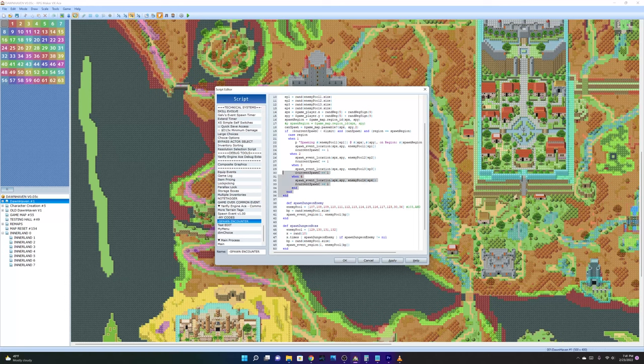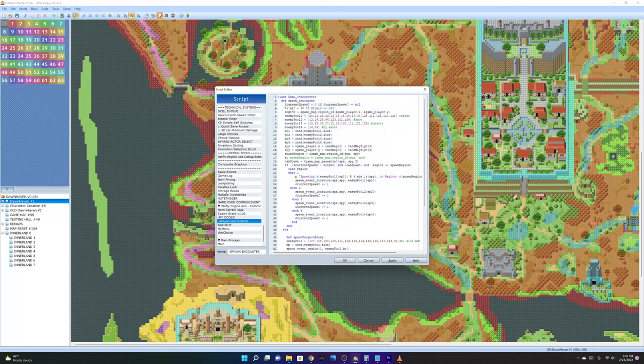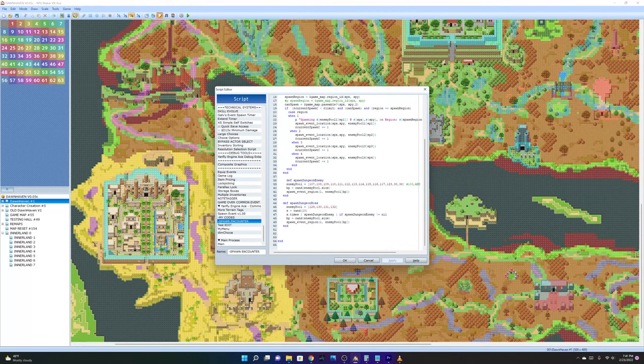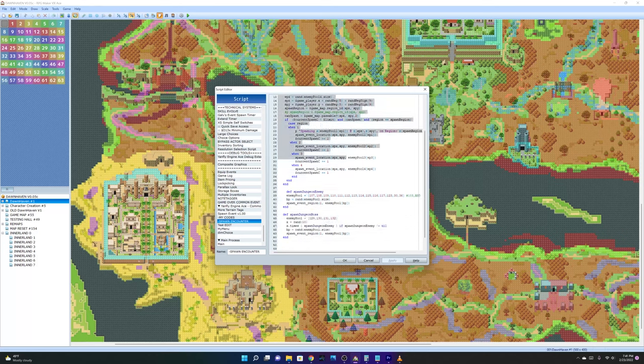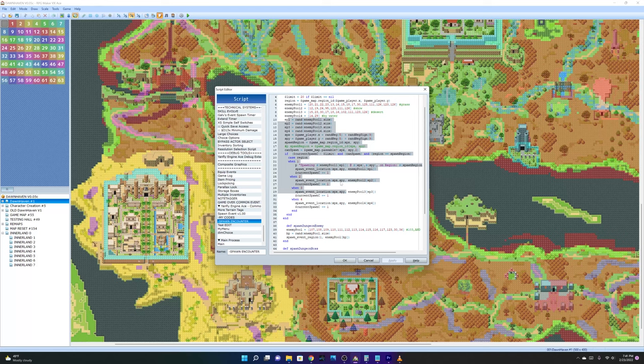That's the gist of this code — this is how we spawn all the enemies, and also how we spawn the portals, which is event 126. Moving forward is the Dungeon Spawn Dungeon Enemy code. It's pretty much the same code but more condensed, because this one is spawning the enemy without a random region — since if you're standing in one spot it might spawn the enemy in the wrong area.